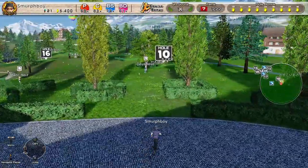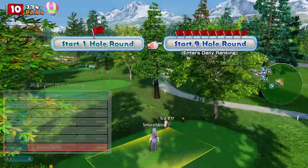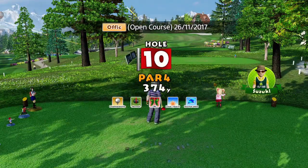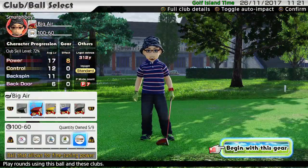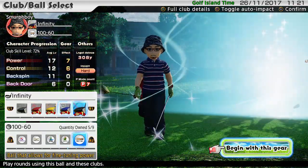Anyway, back to what we were going to do today. We're going to play this as a normal round to start with, just to get a feel, and then we're actually going to play for real and try and see if we can get an albatross. Let's just check what clubs we're going to use — I might use my custom club.